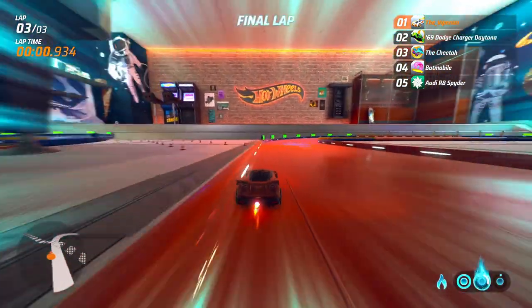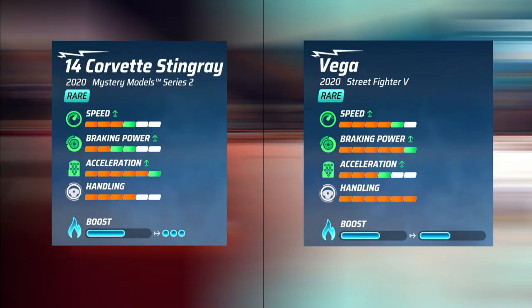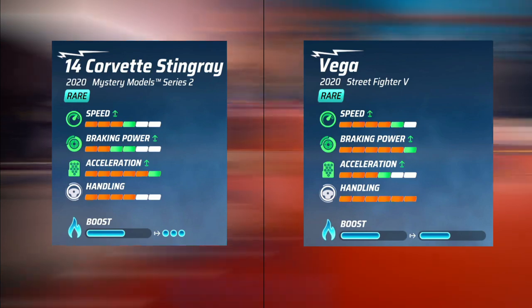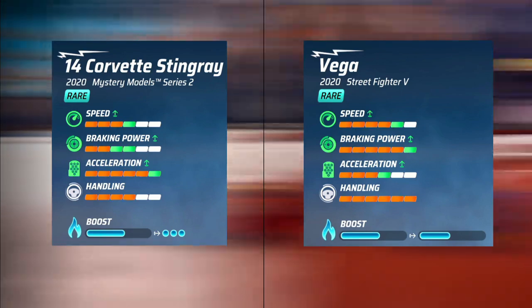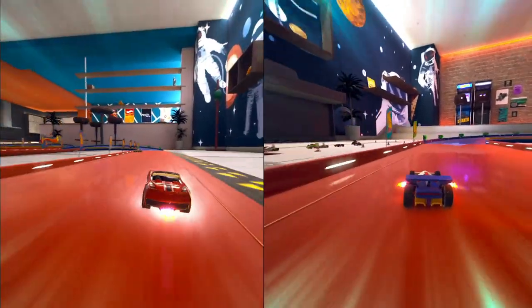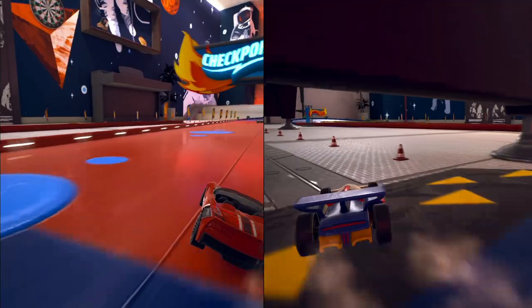This is one of the best cars in the game right now, but it is not the only car that was added. Both the Corvette Stingray Convertible and the Street Fighter Vega vehicle were part of the update as well. Unfortunately, there's nothing really much to talk about them — they're crazily overshadowed by the McLaren Senna already. But at least there are two extra vehicles for you to play around with.